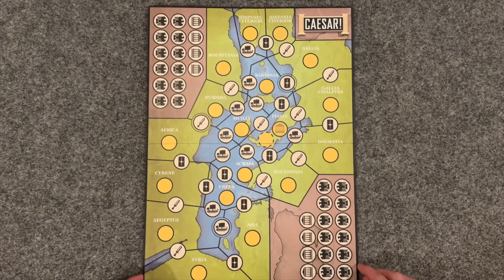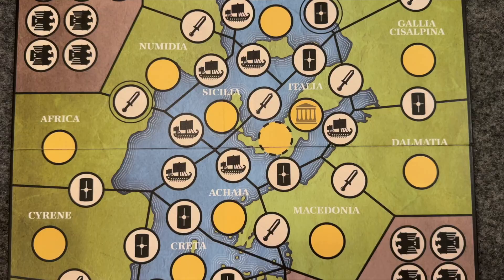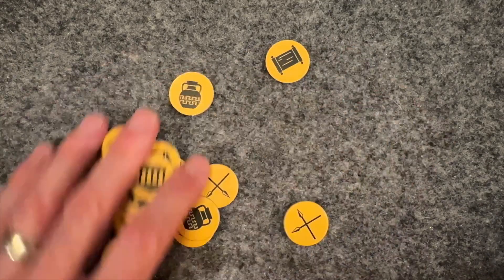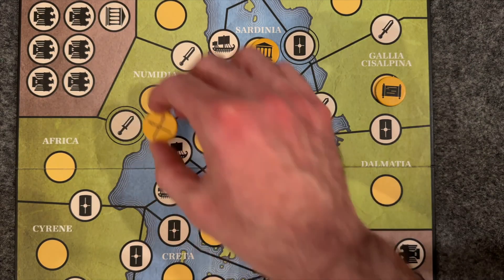Place the game board in the middle of your play area. The board is a map of the late Roman Republic and is made up of provinces. Each province is surrounded by a number of border spaces. Place a senate province bonus tile on Italia, then gather the remaining province bonus tiles and shuffle them. Place one at random in each of the remaining empty province spaces, skipping the dotted space in Italia. Choose whether to be Julius Caesar or Pompey the Great.